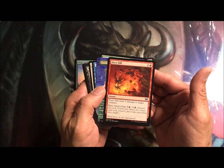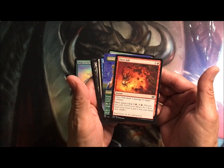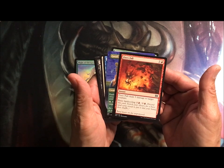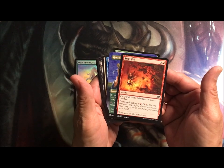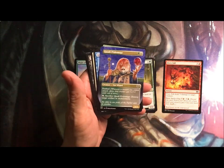Red Fiery Fall for six — deals five damage to target creature, basic land cycling. You can pay two and discard this card and search your library for a basic land card, put it into your hand.